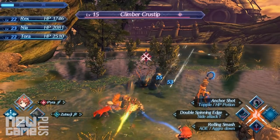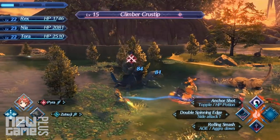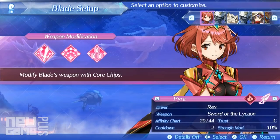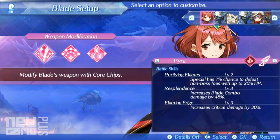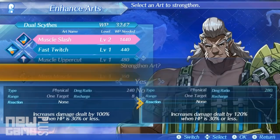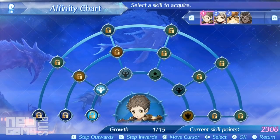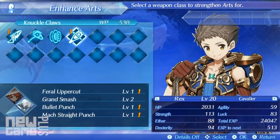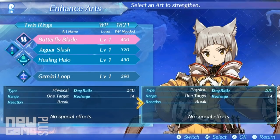For the uninitiated, arts are abilities that charge after a certain amount of auto attacks land, while skills are passive abilities or buffs that trigger for each driver after a certain condition is met in battle. WP is used to upgrade the aforementioned weapon arts, while SP is used to upgrade skills. WP is earned based on the blade that is used at that current time, so the arts you would like levelled up need to be in your current arsenal in order to upgrade further.